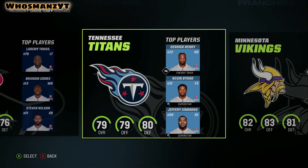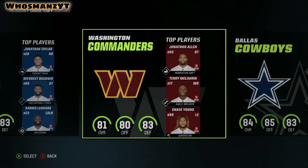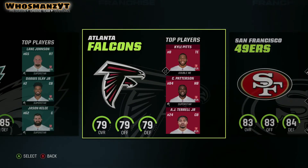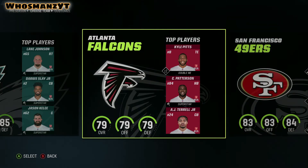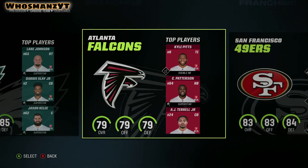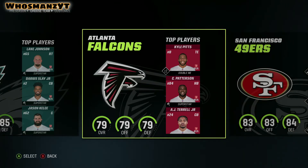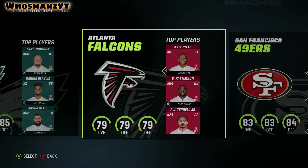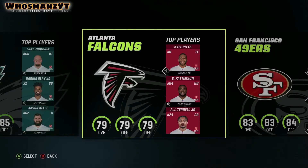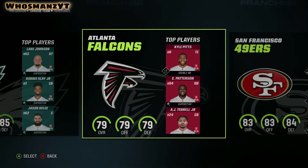I'll probably just do a Steelers franchise — or let me know in the comments what team you want to see me do. I'm going to use a team that's not the best. I may actually use the Falcons and do a rebuild kind of thing. The storyline is going to be with Hummingbird and Mike Leach — we're going to do the Air Raid offense and try to change the culture of the Falcons since they do have Desmond Ritter and a lot of really dope pieces. It's just not the greatest right now, so we'll probably do an Atlanta Falcons rebuild.